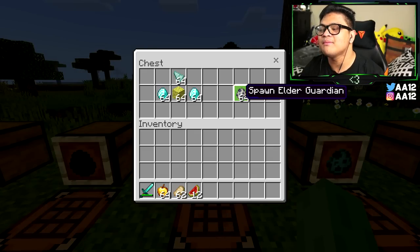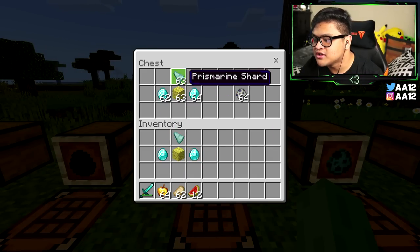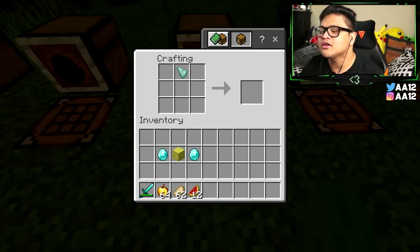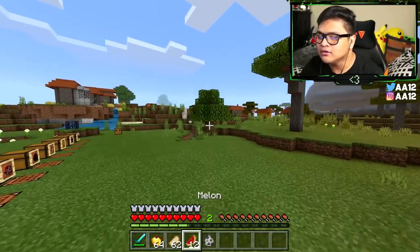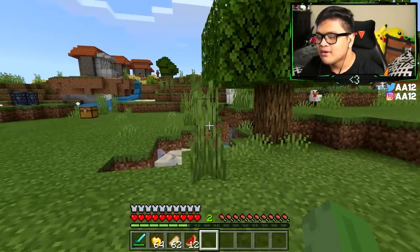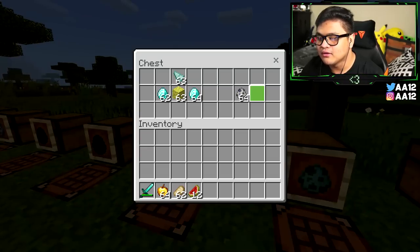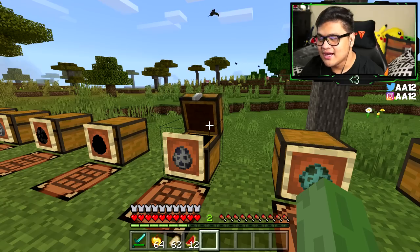For an elder guardian spawn egg, you need one sponge, two diamonds, and a prismarine shard. Put the prismarine shard at the very top, diamonds on the left and right, and the sponge in the middle. You get your elder guardian — but we're not messing with it because it's going to give us mining fatigue.